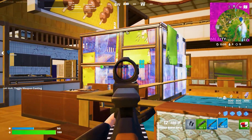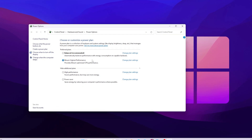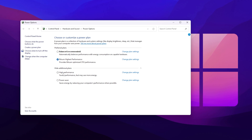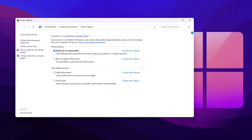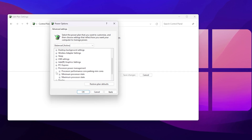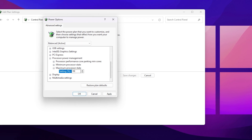Now optimize your Windows power plan settings — this is most important for low-end PCs. Search for 'Power' in Windows and choose a power plan from the Control Panel. For low-end PCs, I recommend High Performance for maximum output. However, if you're experiencing high CPU usage, go with Balanced instead. Once selected, go to Change Plan Settings, then Change Advanced Power Settings. Scroll down to Processor Power Management, find Maximum Processor State, and set it to 95%. This prevents your CPU from being overloaded, reducing stutters and FPS drops in Fortnite.